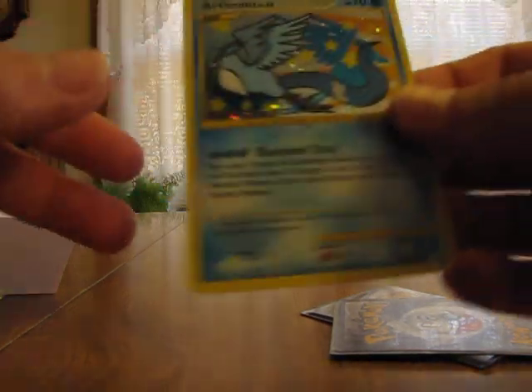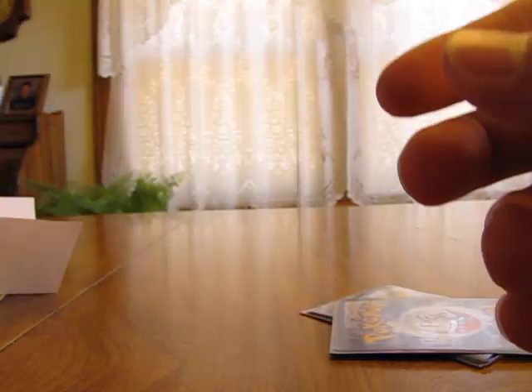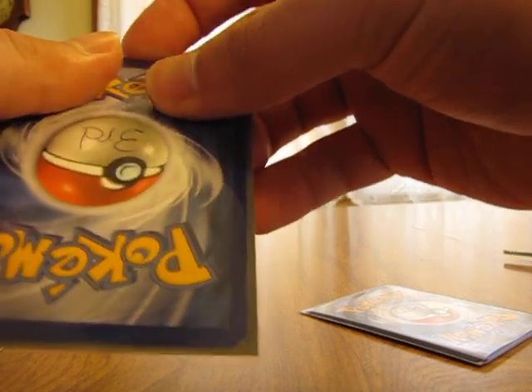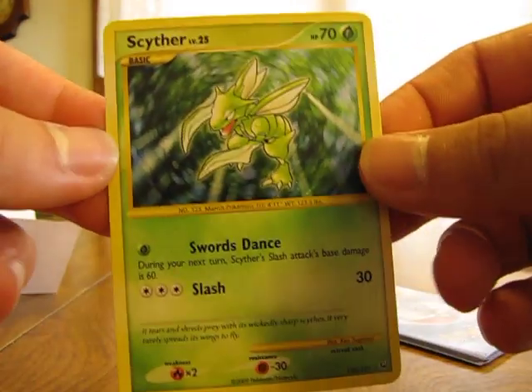There's an Articuno reprint — that's really nice from Rising Rivals. There's also a Scyther reprint, that's really nice. I think that's out of Platinum.